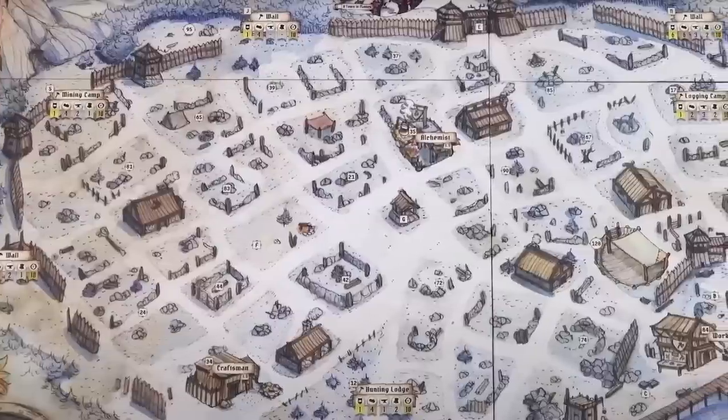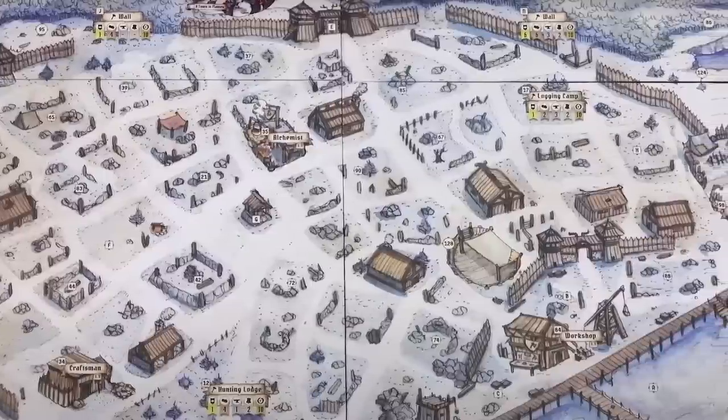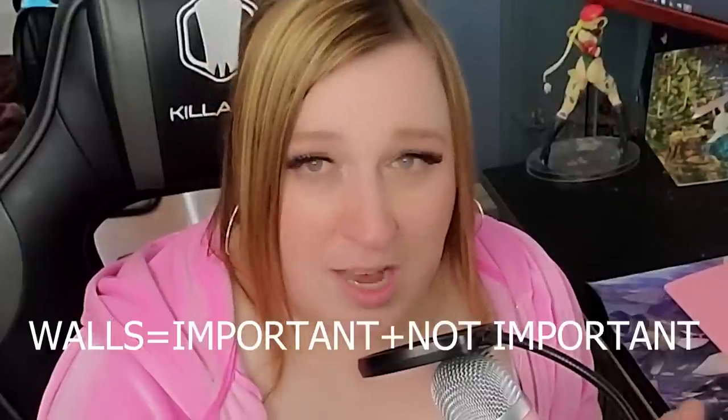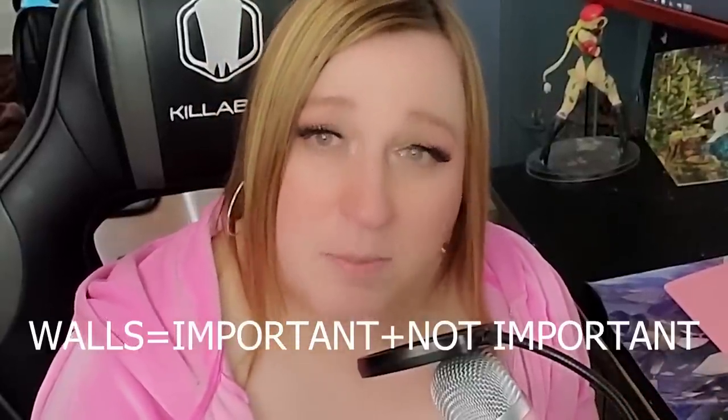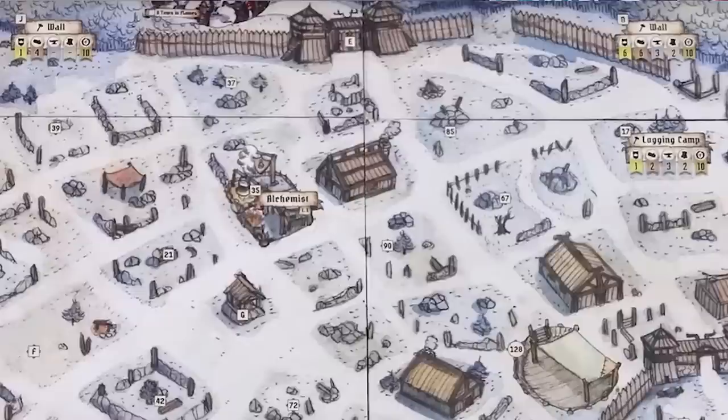These are buildings that you don't start with — you have foundations and could potentially build them. There are four: the hunting lodge, the mining camp, the logging camp, and the walls. Walls are simultaneously incredibly important and not important at the same time. You need them for winter, but there are so few attacks during summer one that you don't really need to urgently build walls immediately. Additionally, walls do not grant prosperity — it's the only building in the game with no event card or anything to go with it. It'll just say plus five defense. No prosperity, no event text. You just do it, and that's okay because you will need those numbers.